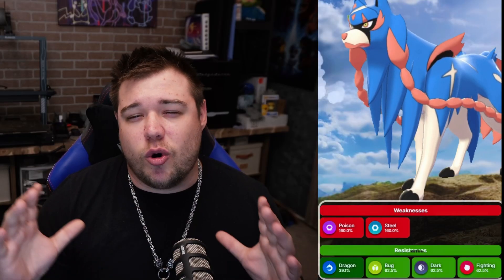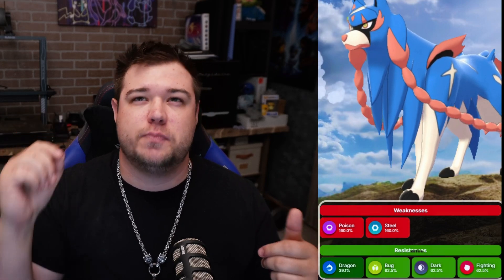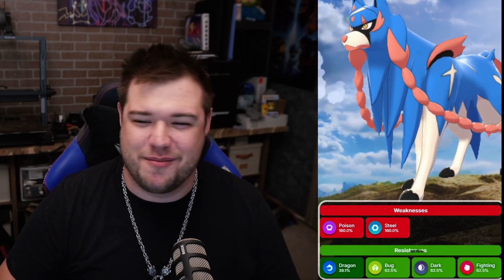Let's get familiar with Zacian. In this form, it is going to be a pure fairy type, which gives it some awesome resistances and only a few weaknesses. That means it's only weak to poison and steel types, while resisting bug, dark, fighting, and especially dragon type moves.